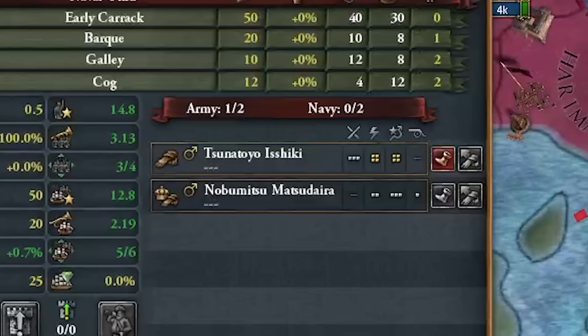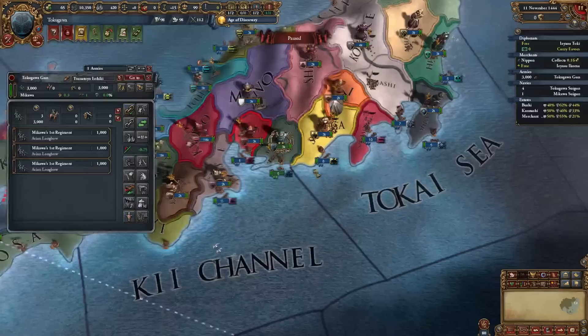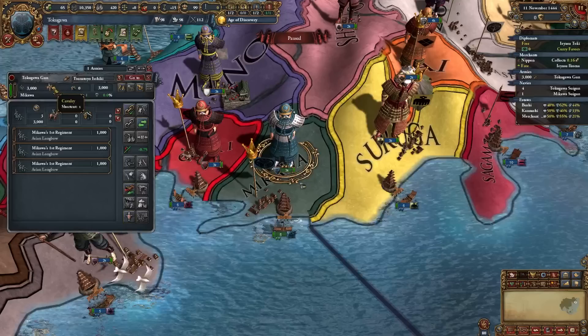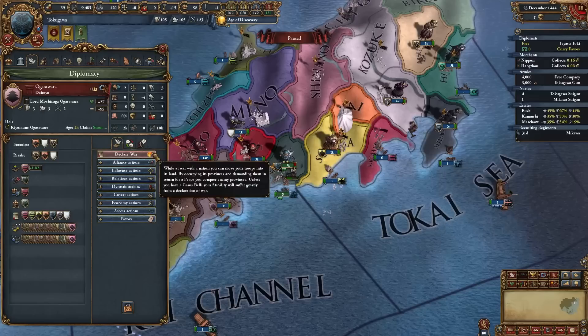Our general from the bushi is actually really good - a 3-4-4 - I'll gladly take that. He'll hopefully lead us to victory in every single battle. We also don't start with any cavalry so I don't have to get rid of any horses. Now I can go ahead and start declaring some wars.